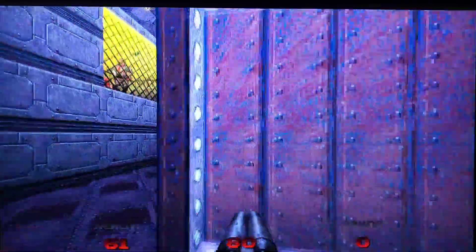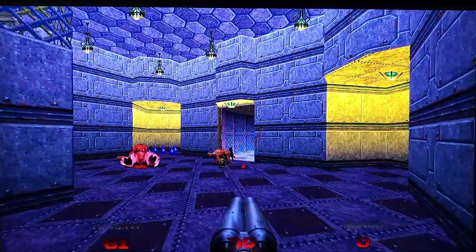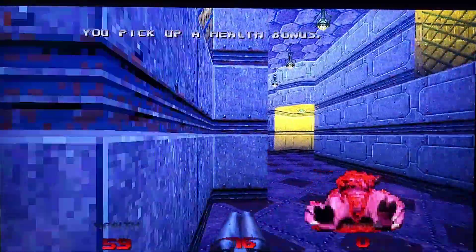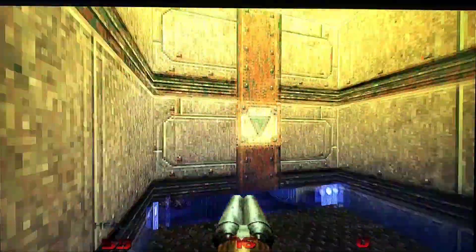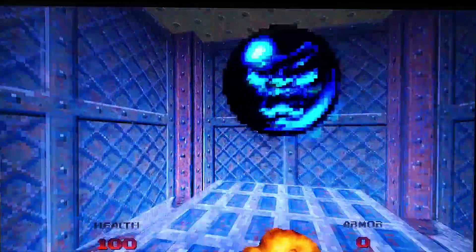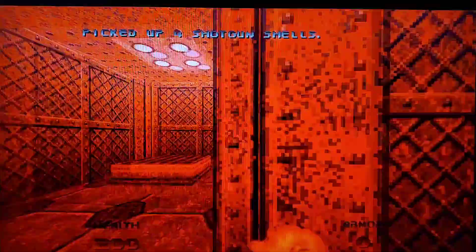Looks like we need a blue key card. The super shotgun is my go-to. This might bring that platform down — yes it does. We can go up here now. There's a berserk pack — be prepared to die, soldier! Boom, you just got berserk'd! I remember this part.